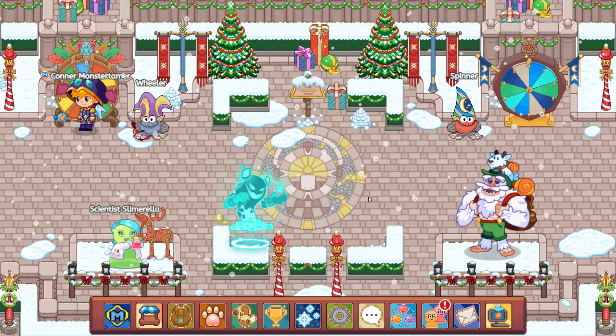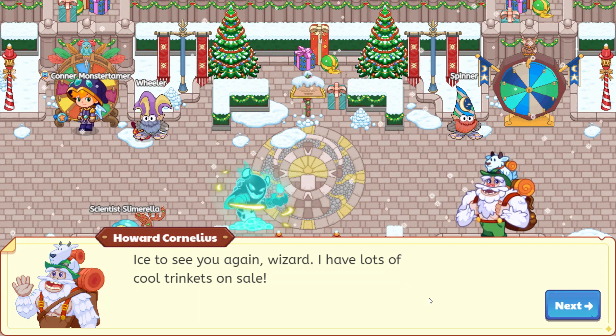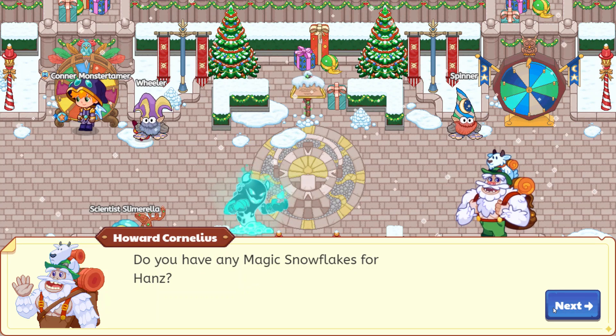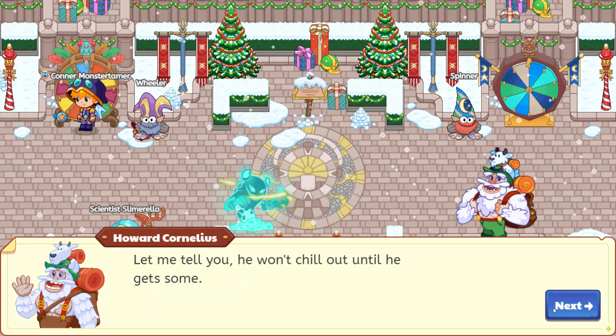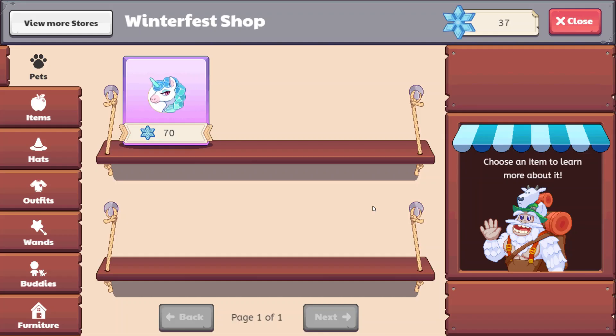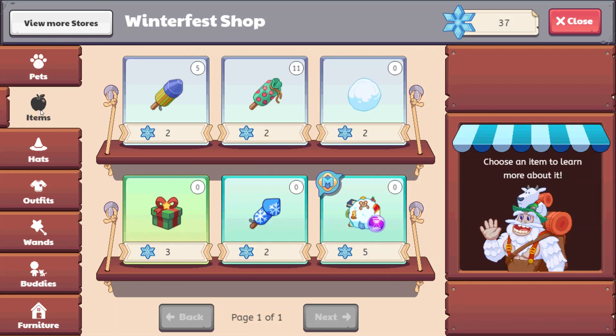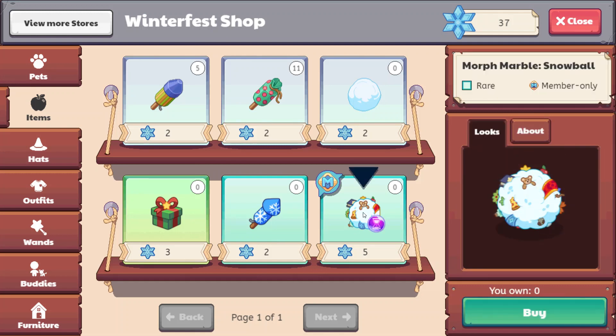Let's come over and talk to Hans. Nice to see you again, wizard — I have lots of cool trinkets on sale. Do you have any Magic Snowflakes for Hans? We have 37 from last year, which is cool that we still have these. Here is Mystical, which is an absolutely amazing heroic pet. And here is a Morph Marble Snowball, which would turn me into just a snowball pet — super cool.